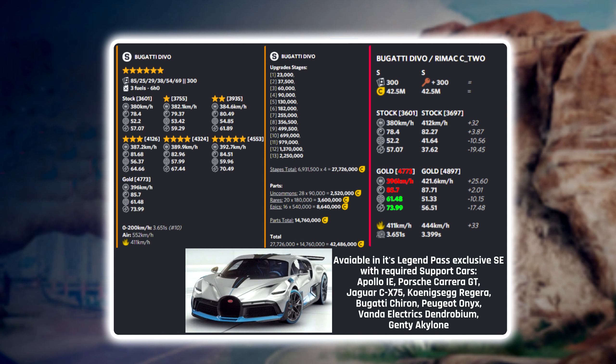The Divo will be available in a Legend Pass exclusive special event, and you'll need the Apollo IE at stage one to get started. Support cars include the Carrera GT, the Jaguar CX-75, the Koenigsegg Regera, the Bugatti Chiron, the Peugeot Onyx, the Vanda Electrics Dendrobium, and the Genty Akylone.